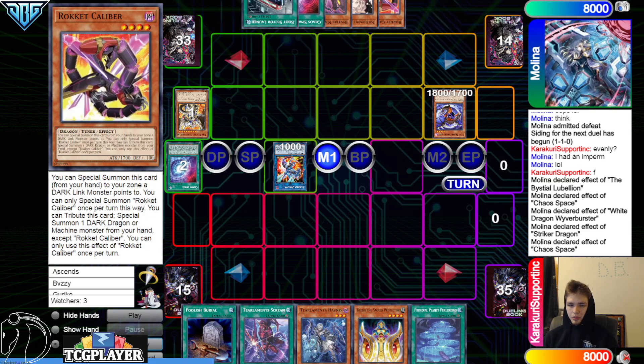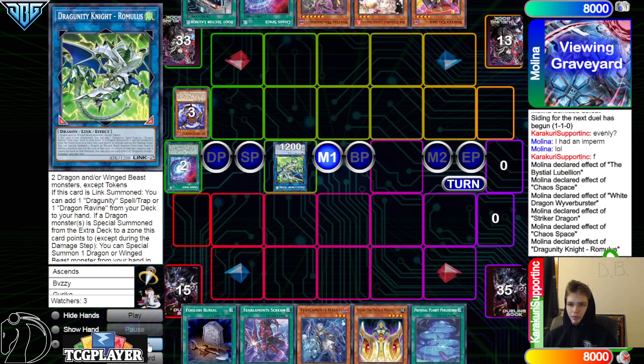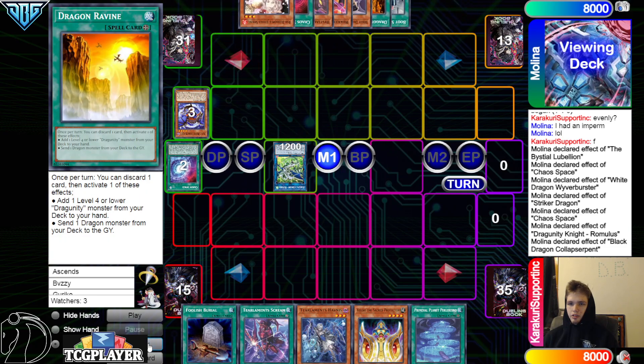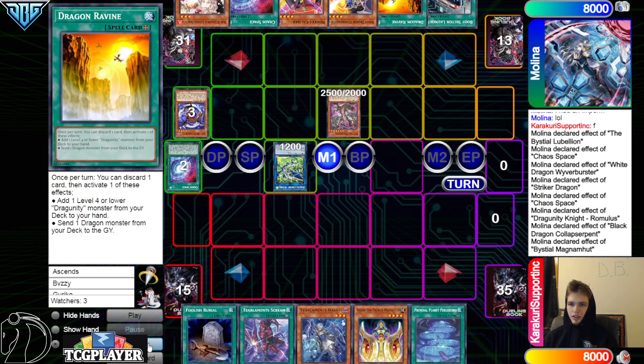We've seen so much Dragon Link I think I'll stop showing it off because it's not that great. White Dragon one, Striker Dragon two, go search Boot, go search Black Dragon. Special summon Black Dragon by banishing White. Chaos Space banish — put back, draw — draws into a Rocket Caliber. Link into Romulus, then Romulus one, Black two — search Surge.